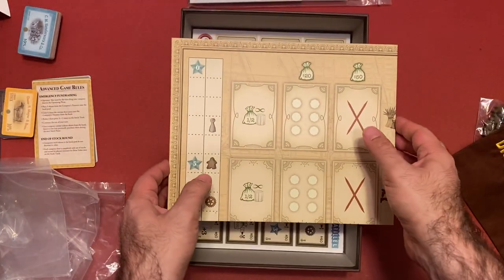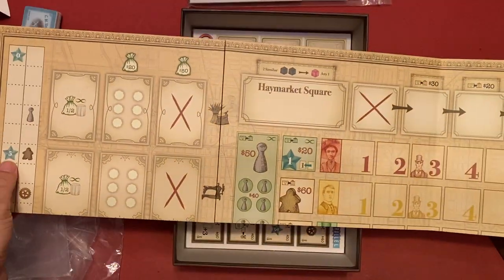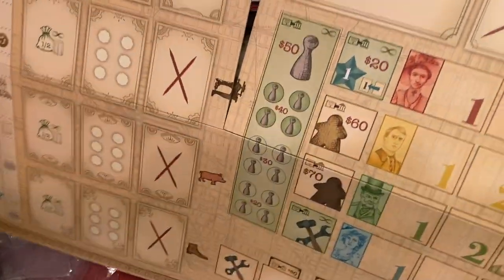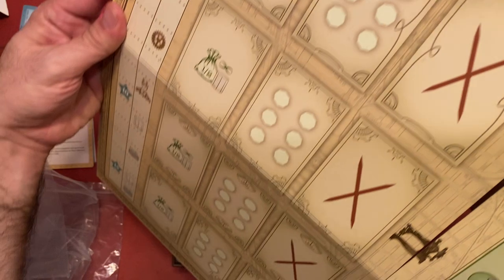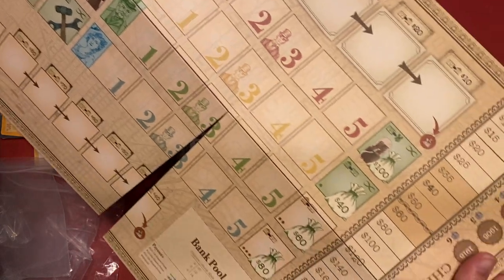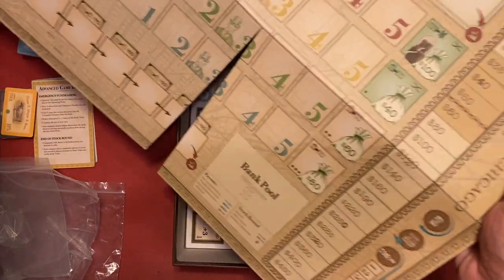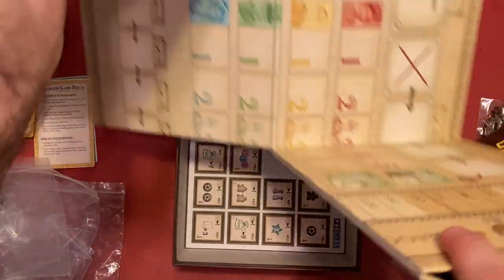We have the main board - hopefully it's not double-sided. That's cool - I think that's where you put the goods. You've got some action spaces, Haymarket Square, bank pool, and those are where the shares of the company go and the stock goes up.